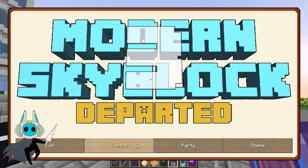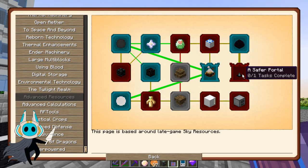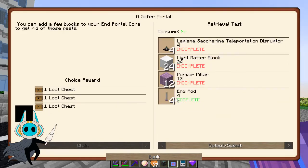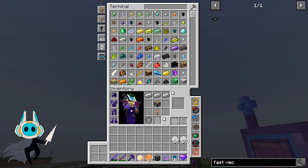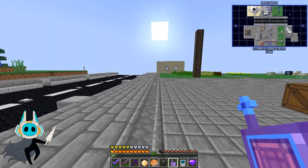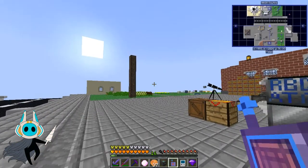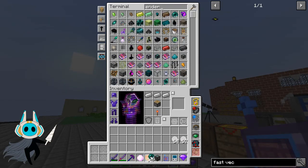So where were we? We were down in advanced resources, working on getting together light matter, purple blocks, and end rods. I somehow have three end rods — I'm not sure if I got those from a chest or a quest reward. We do need some purple bricks and we need another end rod.